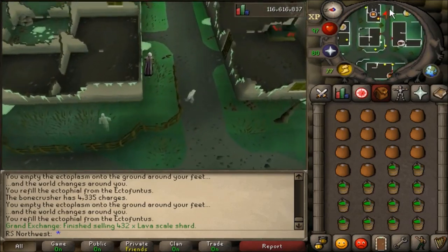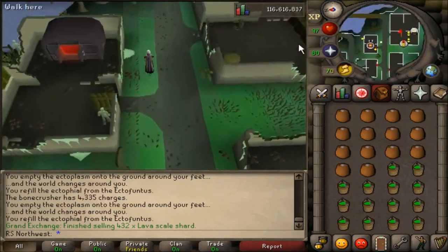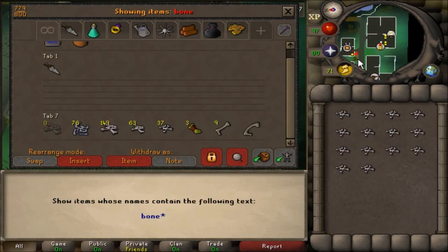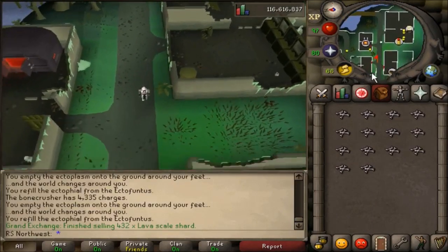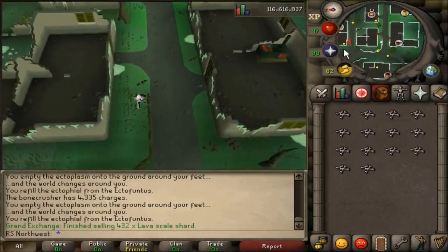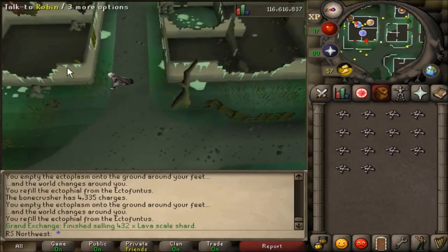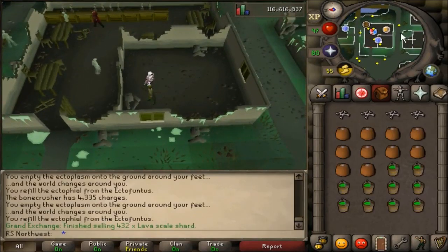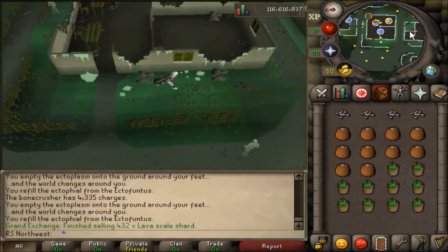For example, if you have the hard diary done you can give Robin 26 bones and he will give you 26 pots of bone meal equivalent to the types of bones you give him and 26 buckets of slime back, which equals out to 3,250 Bone Crusher charges — a pretty good amount — and you can do that once per day.